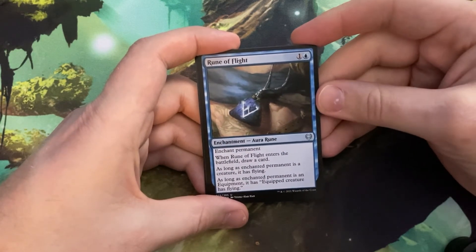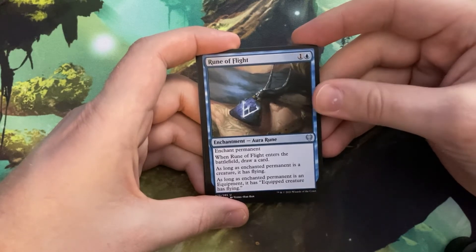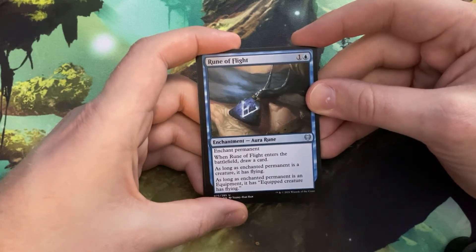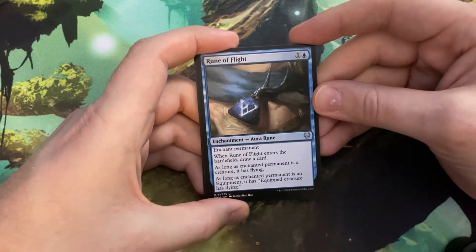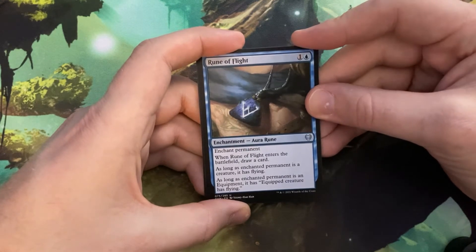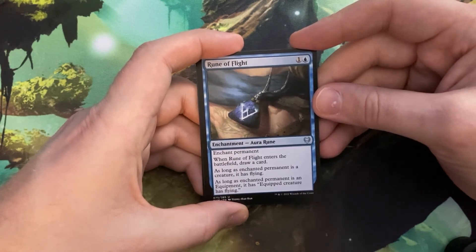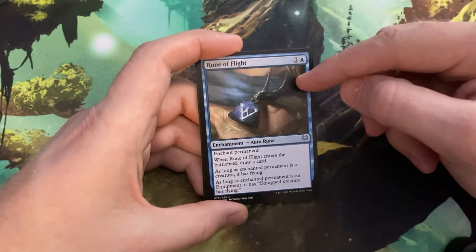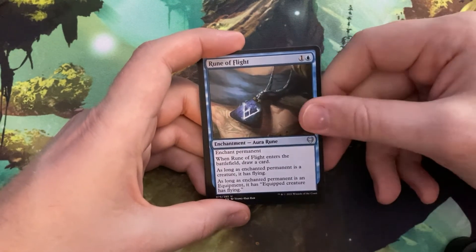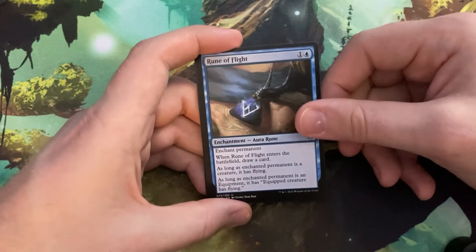There's a Rune right there — Rune of Flight, one and a blue enchantment, also a Rune. Enchant a permanent; when it enters the battlefield, draw a card. As long as the enchanted permanent is a creature, it has flying. As long as it's equipment, that equipment has 'equipped creature has flying.' So with Runes you can throw it on equipment or on a creature — that's really nice. I know Zendikar had cards that auto-equipped equipment to creatures, so you could auto-equip and then throw a Rune on the equipment for an extra buff. I'd throw this on a Sword of Fire and Ice so my creature has evasion and protection from two colors.